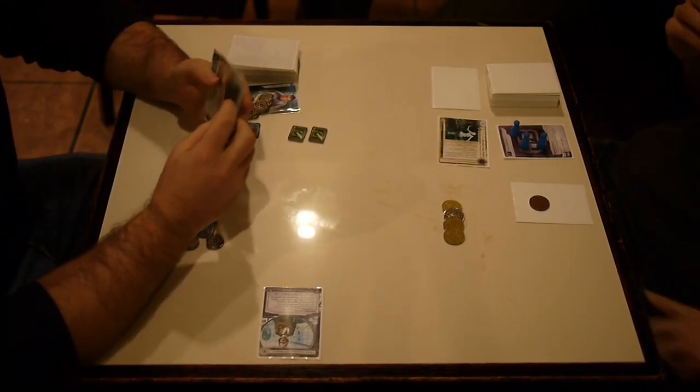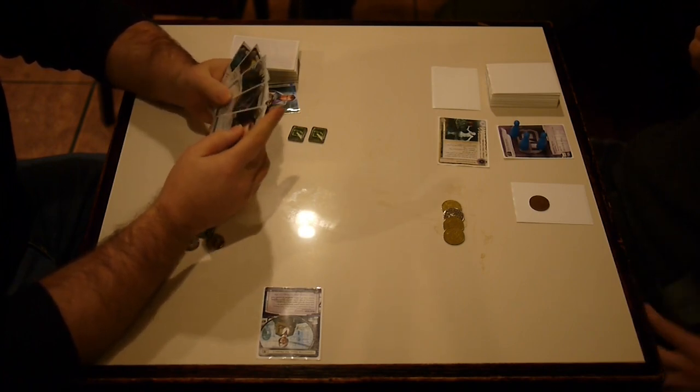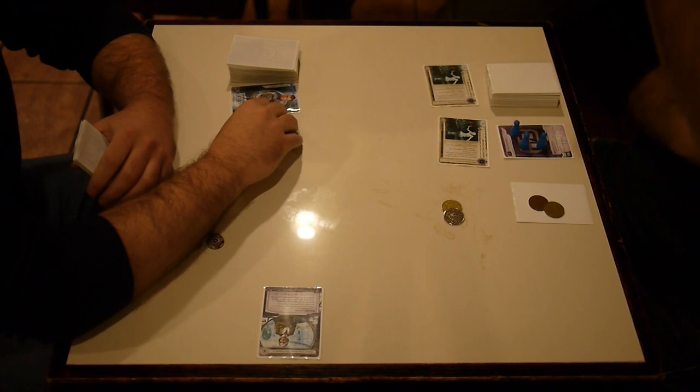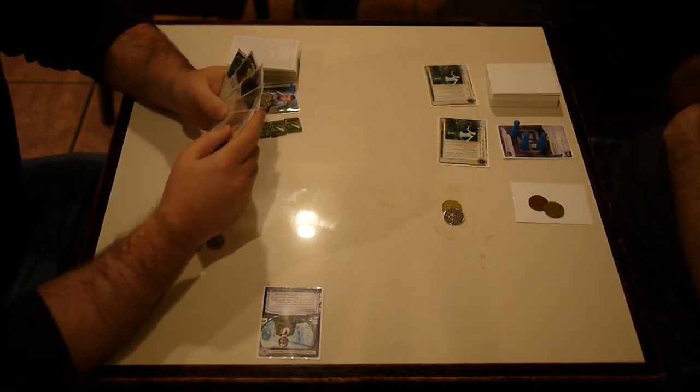Matrix Analyzer — not only do you get that advancement, which is key for the slow advance deck, but that trace for a tag can really drain people early on. And look at this ultra-lucky draw: two Matrix Analyzers — one on R&D, one on HQ.